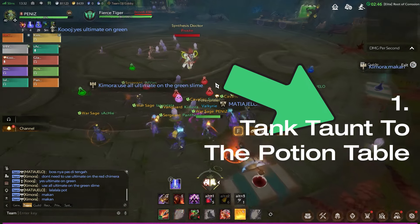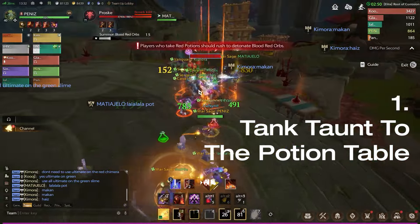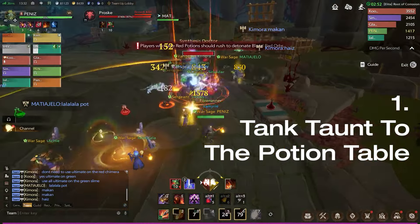First, the tank has to taunt the boss into the potion table. The orb will spawn on controllable areas, unlike if the boss stayed at the center.